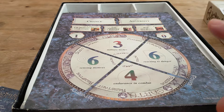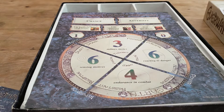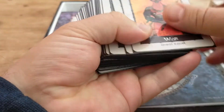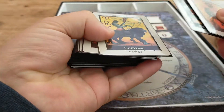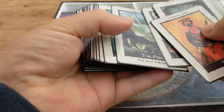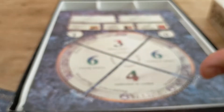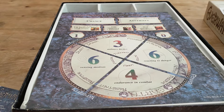Once you've done all that, your character is basically done. It's a very odd game — it's got lovely artwork with fairly basic mechanics, and some of the cards have zodiac signs on them.